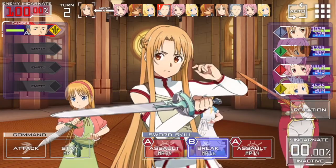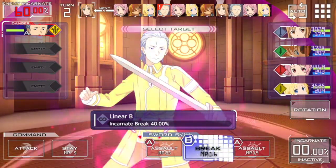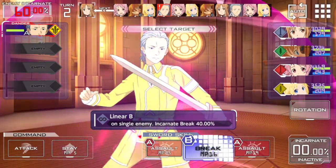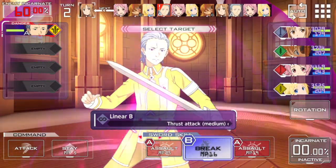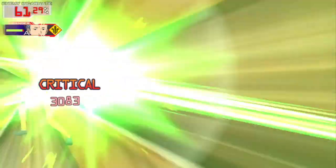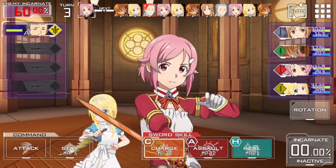Let's do the break skill against Lord Humphrey here. This is a no-element character so my attack is also no-element. It scrolls across and tells me the incarnate break is going to do a 40% reduction. You select the skill, select the enemy, it does a pretty cool cutscene unique to most characters — particularly four-stars — then goes straight to the next turn. He's now at 60% incarnate.